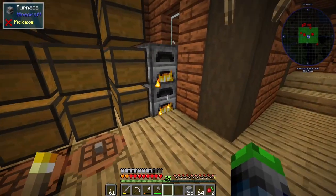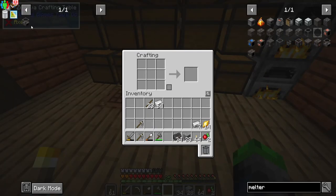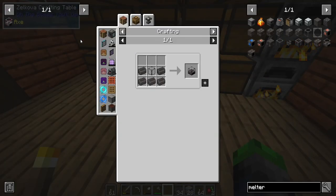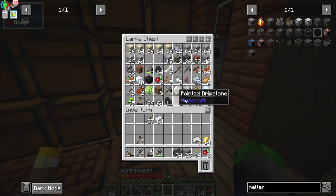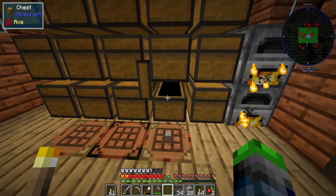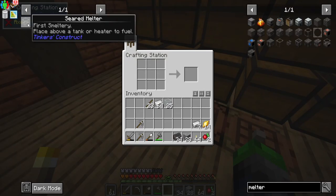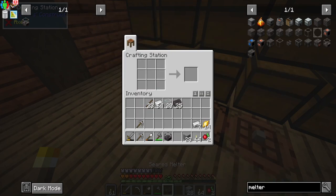Anyway, the thing I really want to get into here is the seared bricks, because Tinkers is a little bit different. We do need to go ahead and make the seared melter to start making other things. So we need to go ahead and get some glass — I know I have some smelted up somewhere.